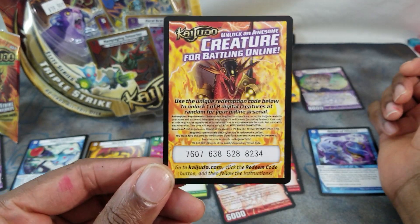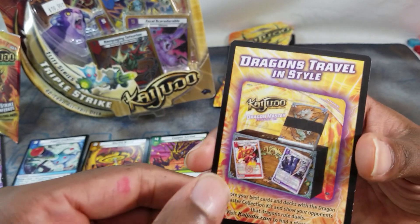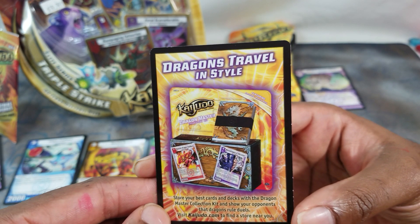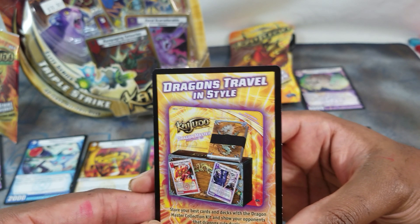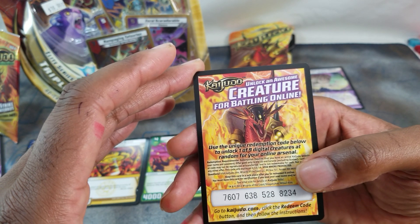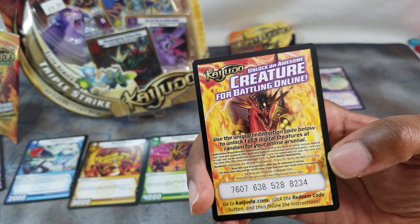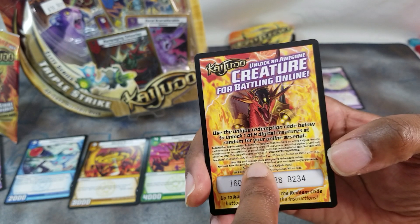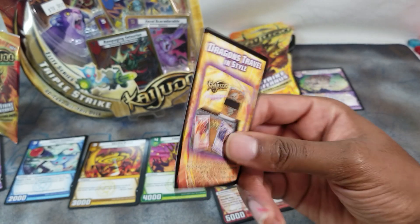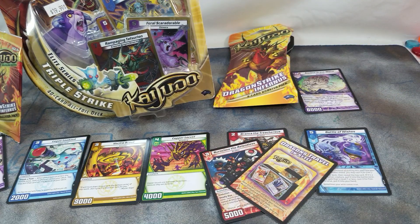And a code for what I'm sure is a dead kaijudo.com — you can check that out. Dragon Master Collector Kit: store your best cards and decks and show your opponents that dragons rule duels. Visit kaijudo.com to find a store near you. Use the unique redemption code to unlock one of nine digital creatures at random for your online arsenal. Did the game have online play too? Code expires March 15th, 2016. Alright, that's Kaijudo — be looking for gameplay tomorrow at 4 o'clock central. Like, comment, subscribe.